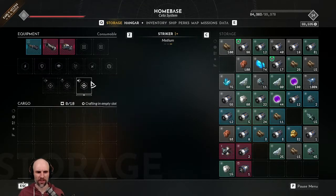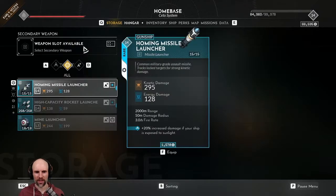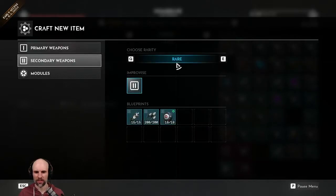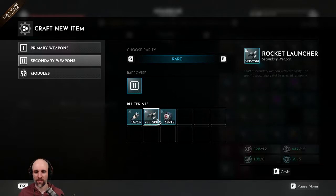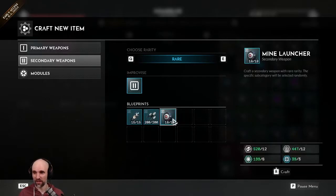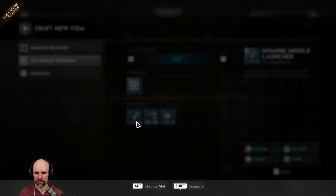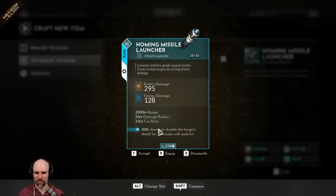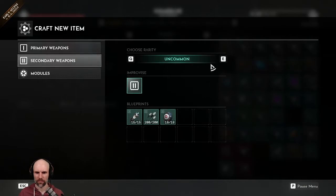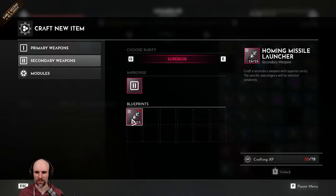Let's do weapons today and then we'll work on the rest of the other stuff tomorrow. Four secondary equipment slots. Could we craft here? Secondary — really not a whole lot. I guess we just go for homing missiles and mine launchers — not a whole lot of options in the secondary slot department. Until we can get some superior stuff.